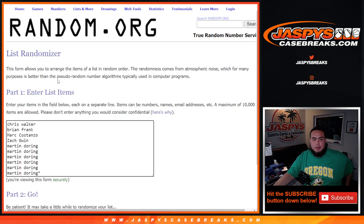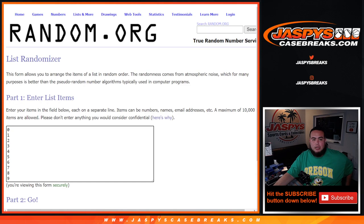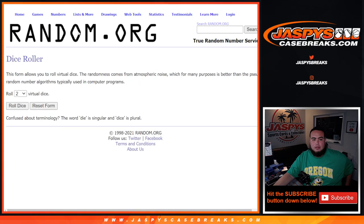Alright, so here's a dice roll. Here are the customer names: Chris Walker down to Martin, zero through nine. Roll!